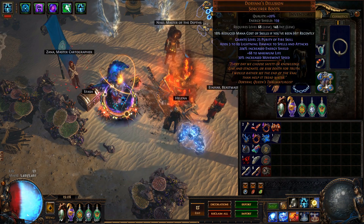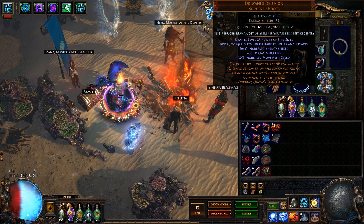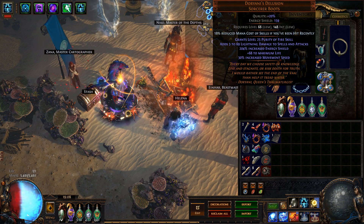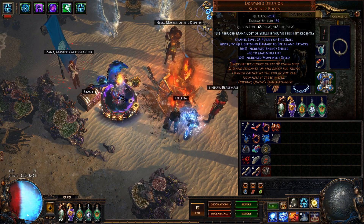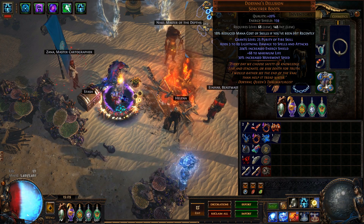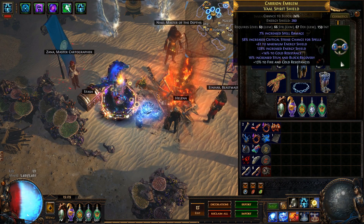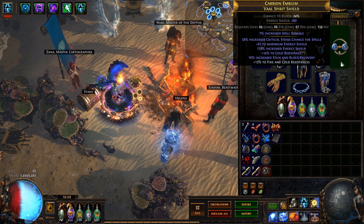We've got Doriani's Delusions on mainly because they're adding more lightning damage. It's a good cheap energy shield boot — we get 30% movement speed. Not required, they're just really cheap for that much energy shield. I'll probably swap these out for a Shaper or Elder boot later on. It's going to be really hard to find something that adds 69 lightning damage flat to everything I'm doing and carries 159 energy shield. Just a standard crystal belt for energy shield. Gloves — energy shield. I decided to go with energy shield shields this time. I'll probably find something a little bigger; this was just what I could afford at the time. This is a very budget build, meaning it's very scalable.